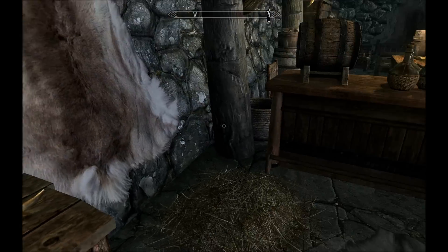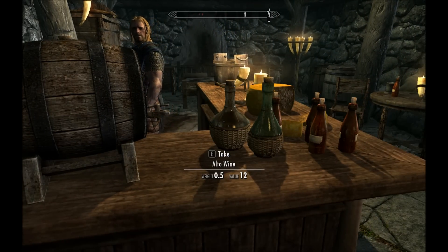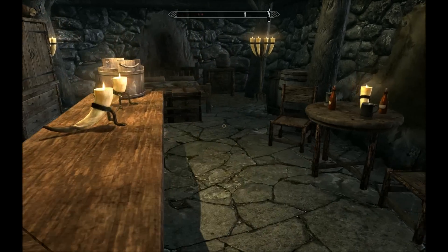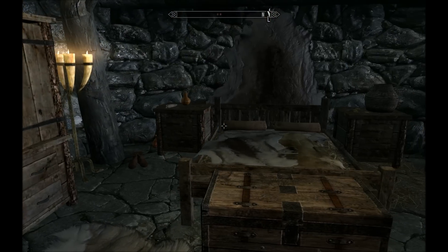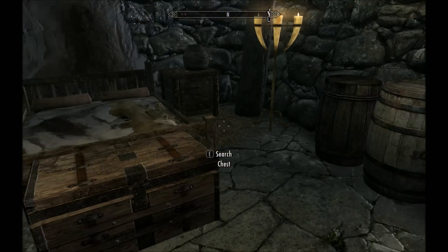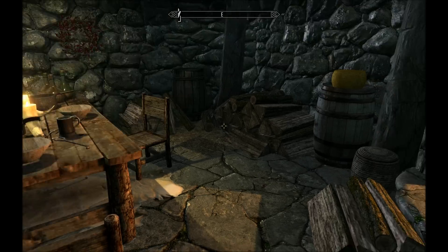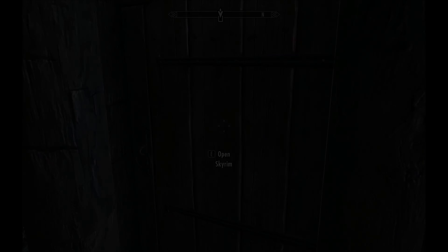You'll see it says a weight and a value for each thing you're looking at. Generally if the value is a lot higher than the weight it's worth carrying, otherwise you might want to leave it. I don't want to just walk around looting things — that's boring. I'll just search this chest briefly, because chests often contain the best things. This looks pretty similar to Oblivion, but that's about where the similarities end. Oblivion is of course the five-year-old previous installment in this series.